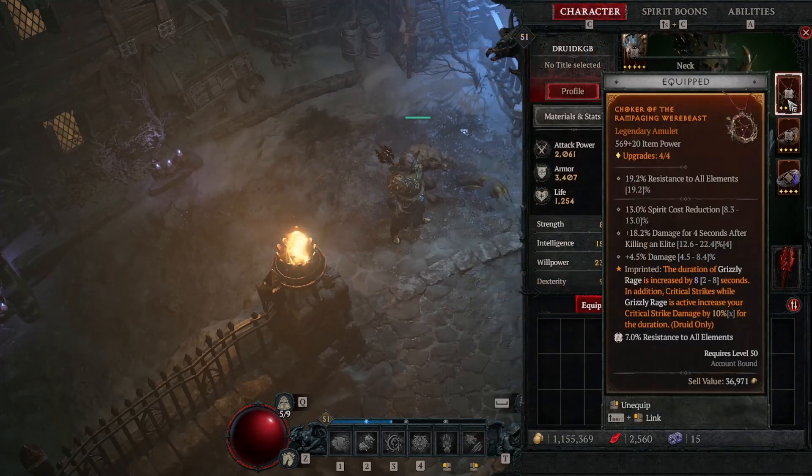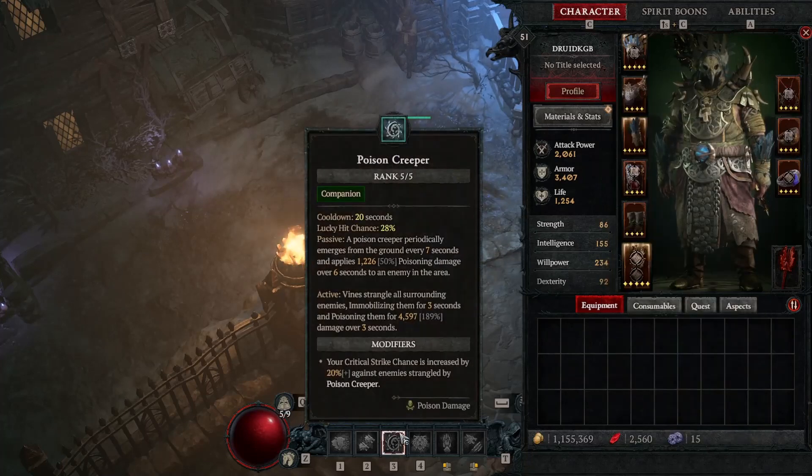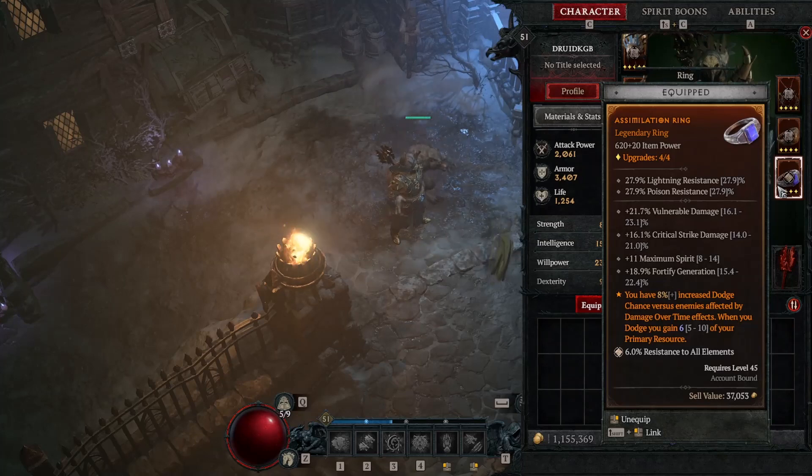The duration of grizzly rage is increased by 8 seconds, and additional critical strikes while grizzly rage is active increase your critical damage by 10% for the duration. Then shred seeks out nearby poisoned enemies and instantly deals 70% of the poison damage to them — this works again with poison creeper. You also get 8% increased dodge chance versus enemies affected by damage over time, and when you dodge you gain six primary resource.